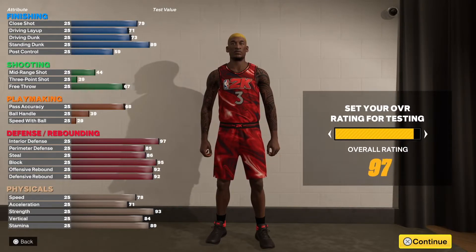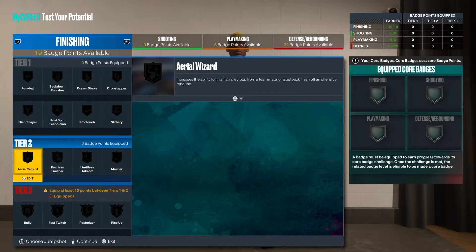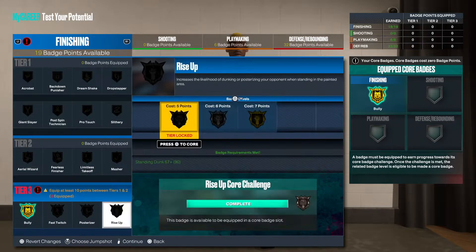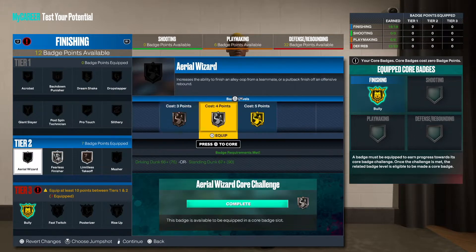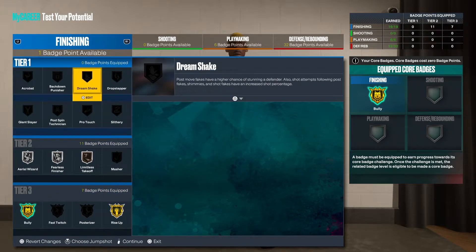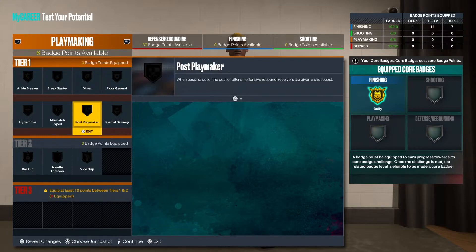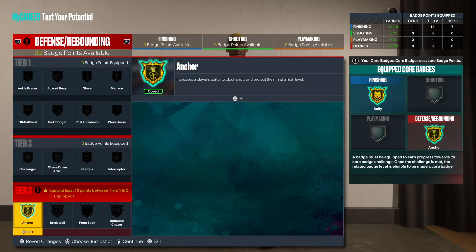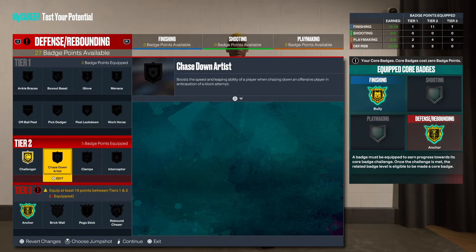We're gonna max this out. We get 19 — that goal bully is getting equipped, simple as that. Rise up — I have to wait to get rise up limitless. I'm gonna go silver fearless, silver here, then I can get rise up and go back down on bronze. No shooting of course. Playmaking: I'm going vice grip and break starter. We get 32 — call that anchor, don't play yourself.